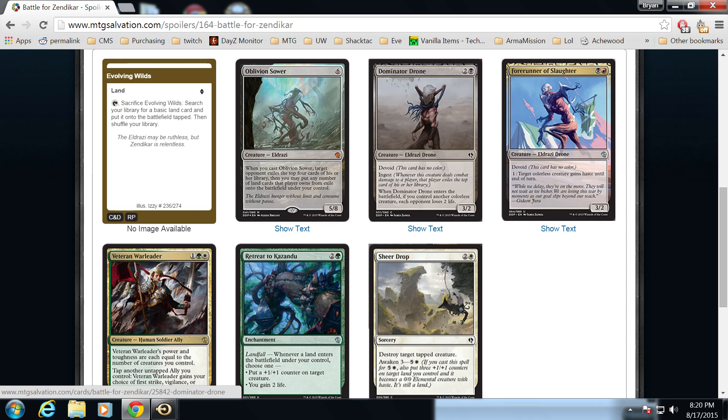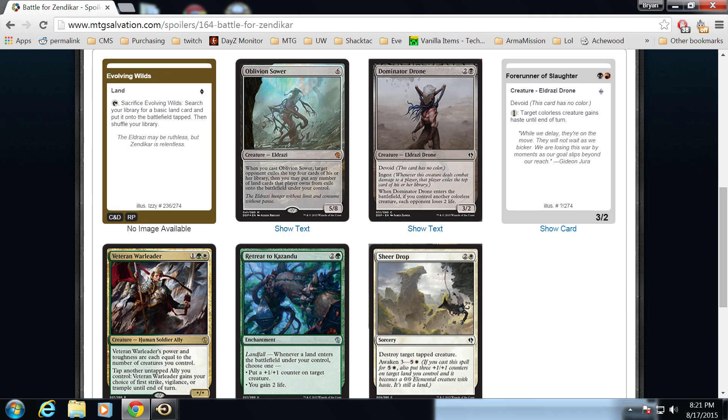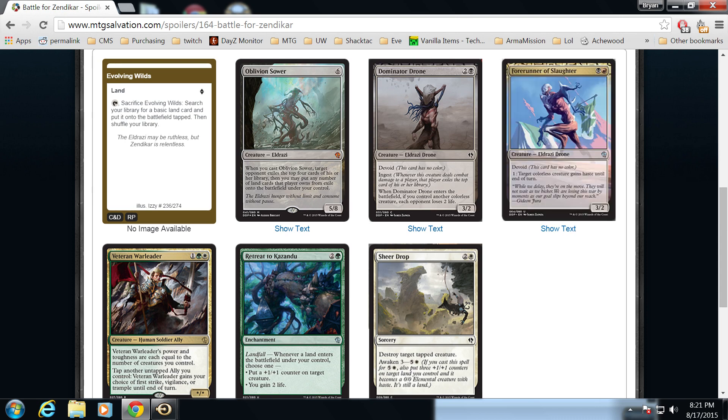Dominator Drone has no evasion so it's easily blocked. Now let's go to Forerunner of Slaughter — two mana, one black one red, for a three/two that's Devoid, so it's colorless and works perfectly with Dominator Drone. You can play your Dominator Drone on three, have your opponent lose two life off its ability, and then attack with the Forerunner. The other nice thing is that for one mana, target colorless creature gains haste. The Forerunner is good on turn two, good on three, and later in the game it's just a three/two haste creature.